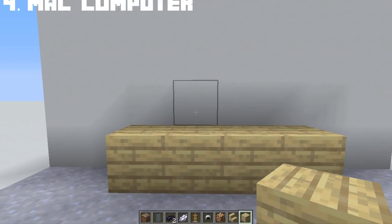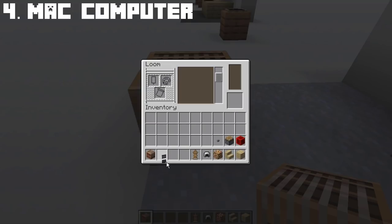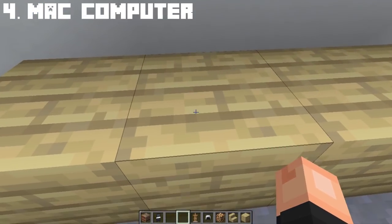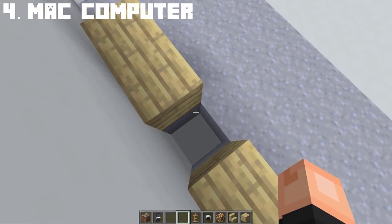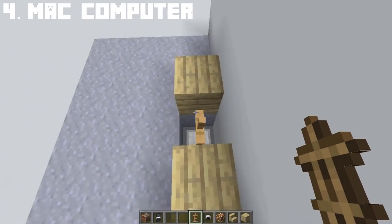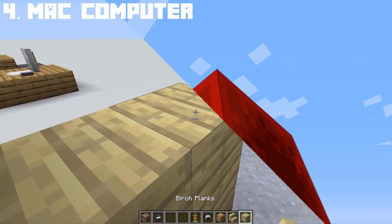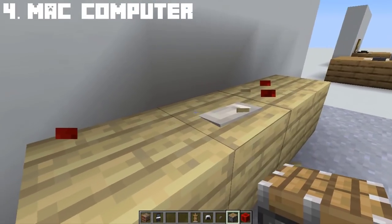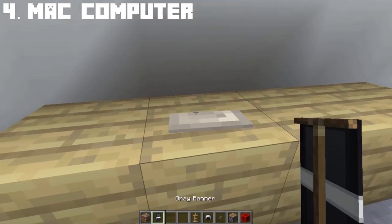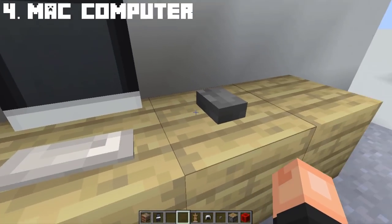Let's now make the Mac computer. Start by placing a loom and carefully follow these steps on how to make the Mac screen using banners. Once you've done the banners, let's work on the keyboard facing backwards. Beside it, place a glowstone and the armor stand in the middle. Once you've got the right armor stand, go ahead and place an iron helmet and cover it with birch stairs. Once that's done, grab the banner we made earlier and place it in front of the keyboard. For the mouse, use a stone button. And now you have a Mac computer in Minecraft.